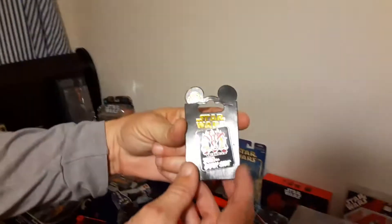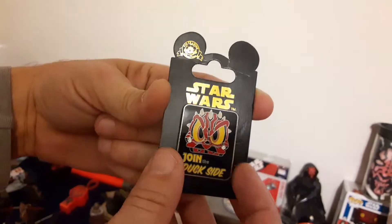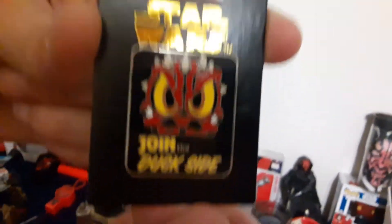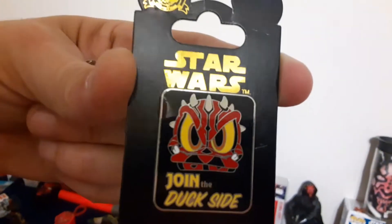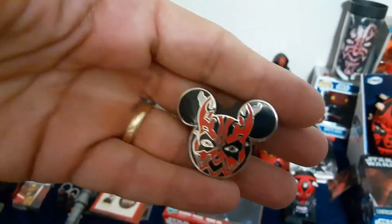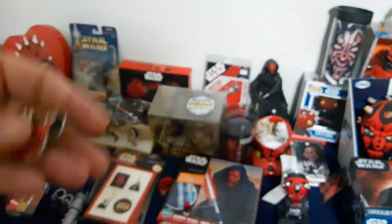Before Disney bought Star Wars, they had him portrayed as Donald Duck because they couldn't put Darth Maul on there. So they had to put 'join the duck side' — kind of a cute play on it. But years later, after they bought it, they were able just to put Darth Maul on some Maul ears. So these are both pins.